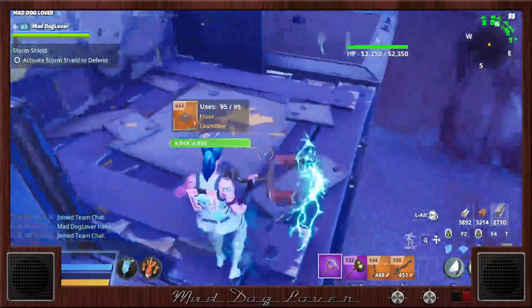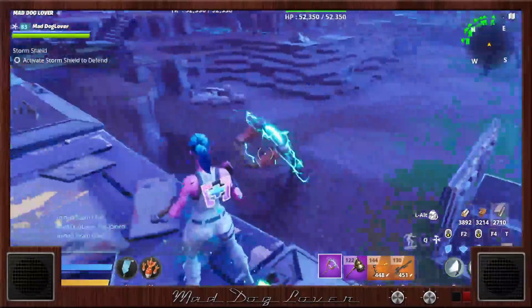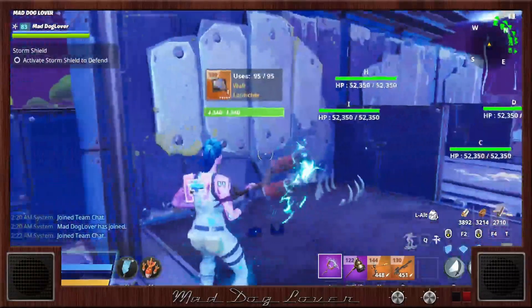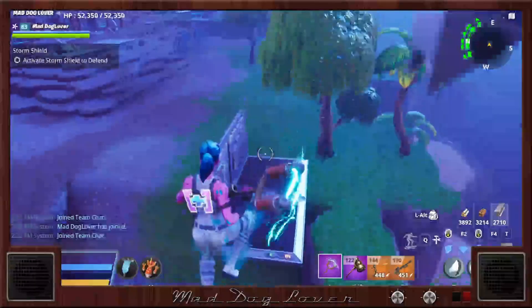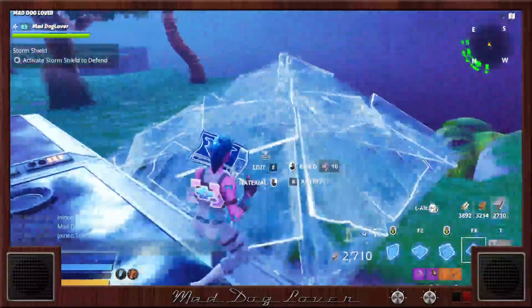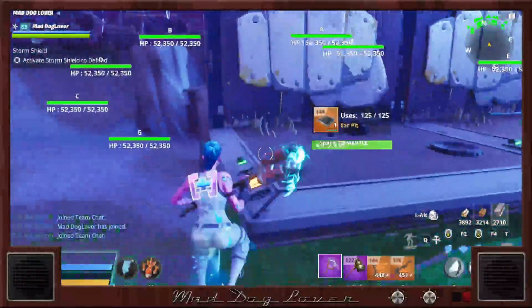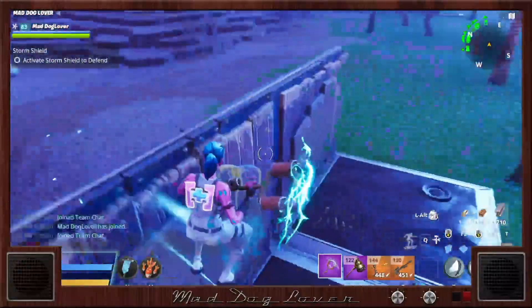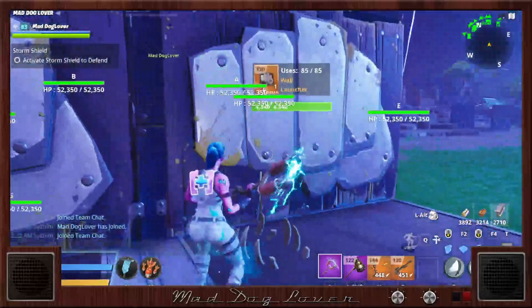I'll probably end up making this one all durability, 1 reload, and then this one 2 reload. This one is 2 impact, 2 reload, 2 durability — knocks them right here. And then this one is 2 impact, 2 durability, 2 reload. And then this one is 3 impact, 2 reload, pushes them down and gets them out of the way.